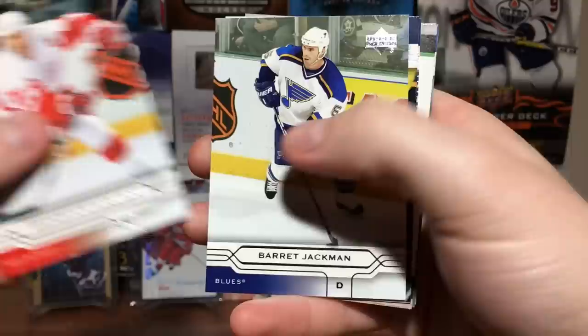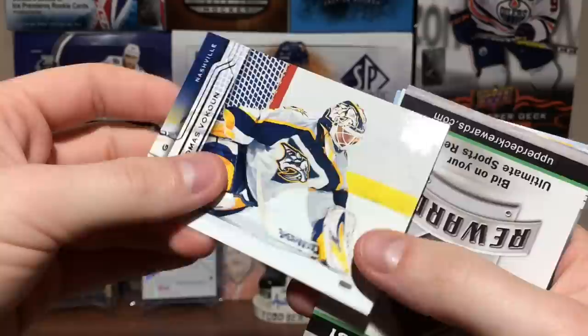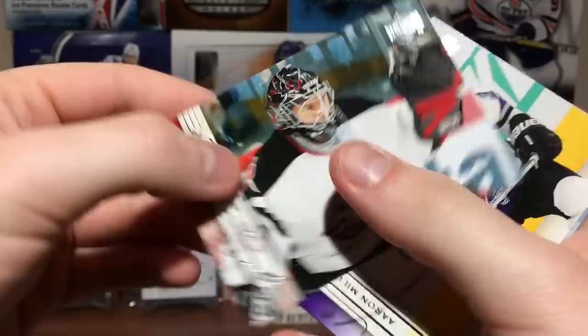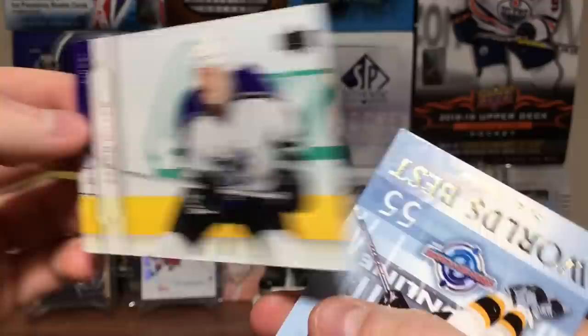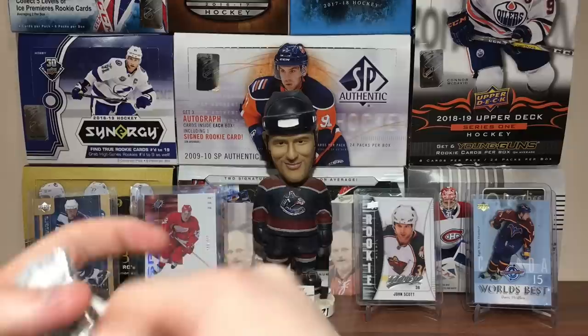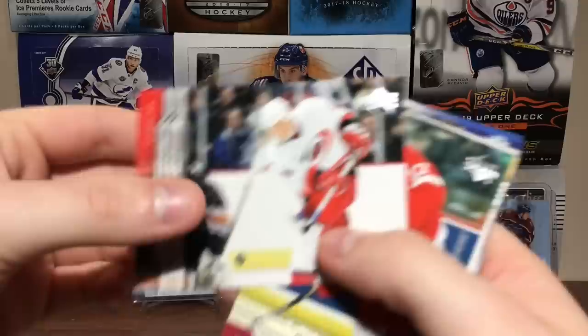Brendan Shanahan, Barrett Jackman, Patrick Stefan, Thomas Vokoun, Jason Doig — that's a name — David Aebischer, Marty Biron. The pictures are pretty darn nice in here. Aaron Miller, Sergei Gonchar World's Best. Yeah, the pictures are very nice, the photography and all that.